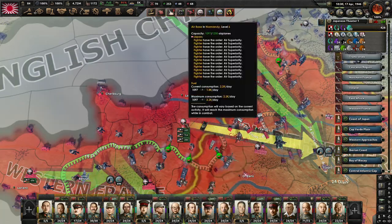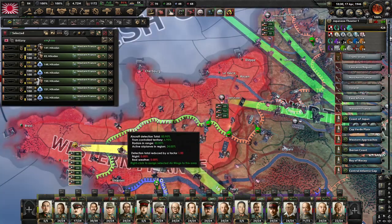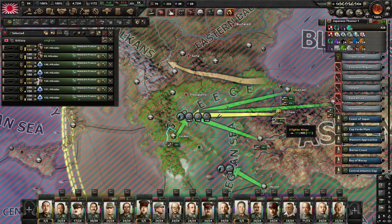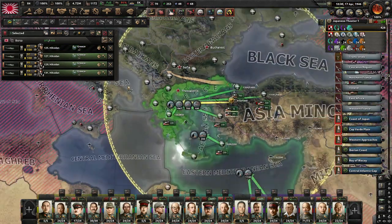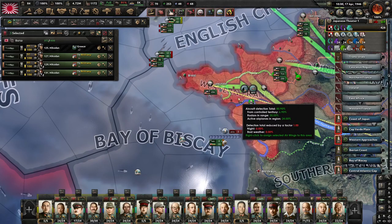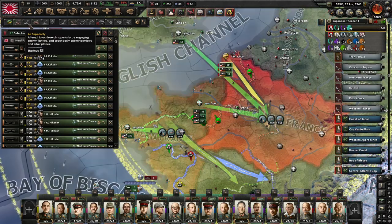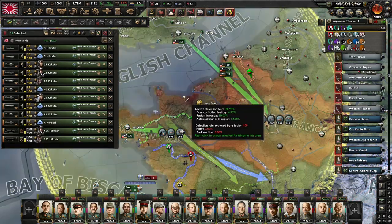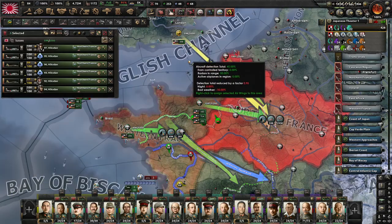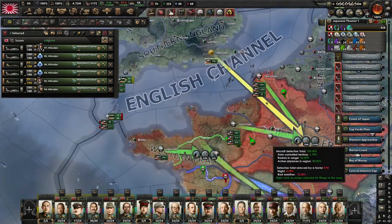We have space for another three air wings here so let's pull some out of the theater. Three fighter wings - I'm going to go for interception at this point. Let's get these into western France, switch to interception, which isn't going to help with air superiority but we just don't have the numbers to do that right now. This will help against bombing and somewhat preserve our strength, and we'll keep supporting from across the channel with air raids.